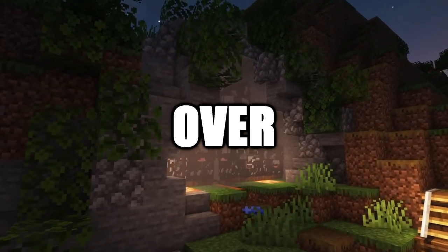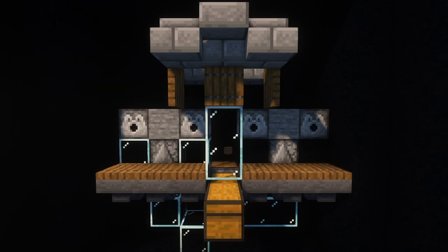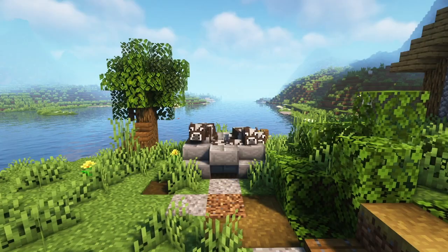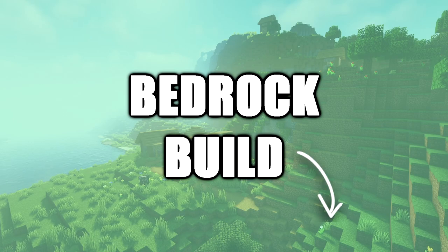Let's build this easy cow farm that makes over 400 steak and 200 leather per hour. We will create this module, which consists of a waterless breeding cell to prevent excess noise and an auto-killing collection chamber. It can be placed in your world however you like. For the bedrock players, click on the bedrock section of the video.